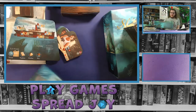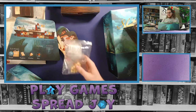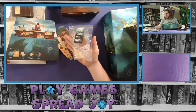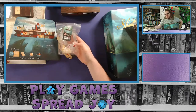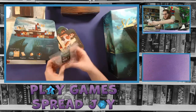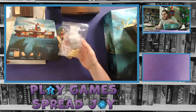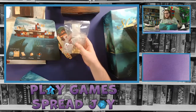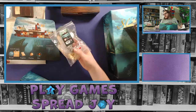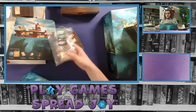I probably won't unbox all the expansion stuff tonight. I will show off that I did pick up some resin pieces to replace some of the tokens — they replace the meat, wheat, wood, and carrot-style tokens with printed resin pieces instead of cardboard for tracking resources. I picked those up as an extra add-on. Of course you don't need these — you can play with all the cardboard ones we just packed away.